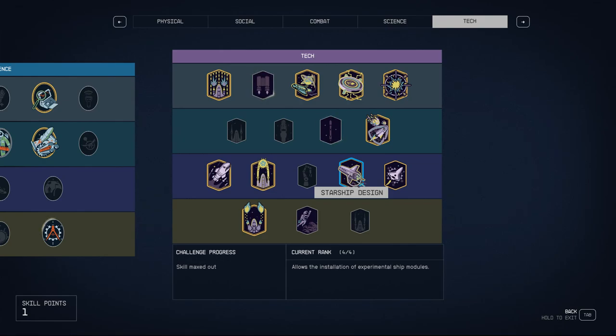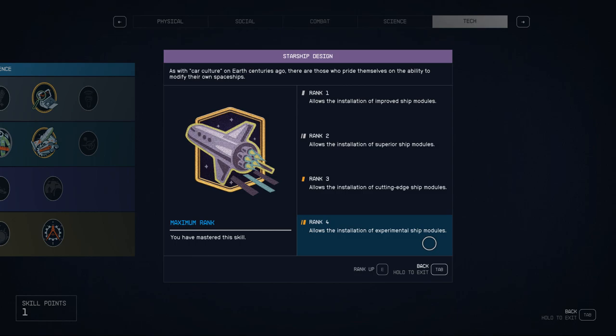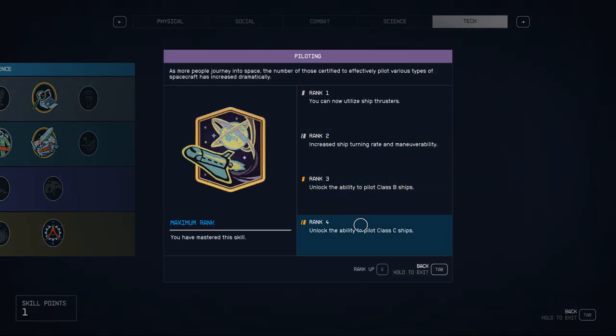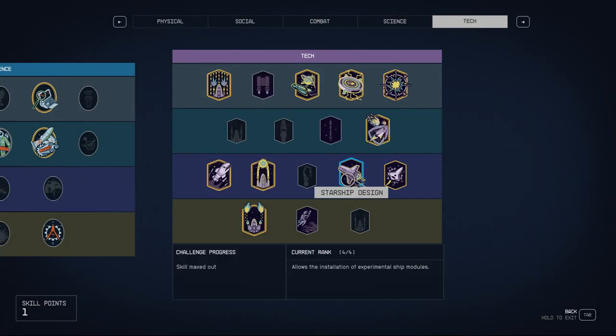The Tier 3 skill I'd recommend is Starship Design. It allows you to add more advanced systems to your ship, and some of the best systems and weapons in the game have Starship Design as a requirement — usually rank 1, 2, or 4. Max it out and you'll have the most advanced ship possible, coupled with the Piloting skill. Without Piloting, you're limited to Class A reactors and modules; with Starship Design you can still access cutting-edge systems within that class.